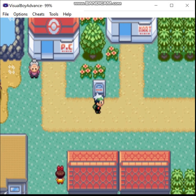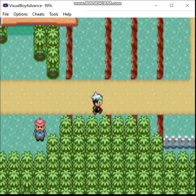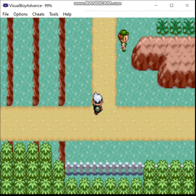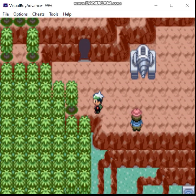Greetings! Zero here. Welcome back to the Steel Monotype Run of Eevee Emerald. Last time we beat Flannery in a very cheap way. I know, not the most exciting way to do things, but I wasn't going to take any chance with Overheat, so that should be the last time we'll be doing something like that in this run.